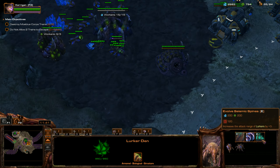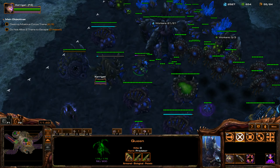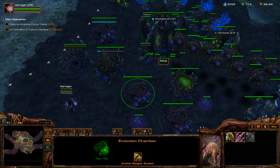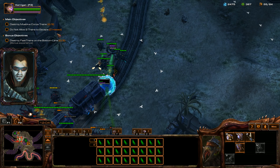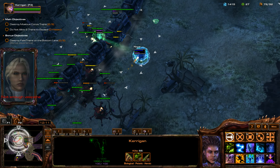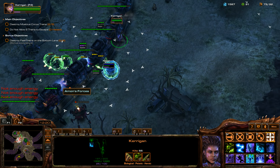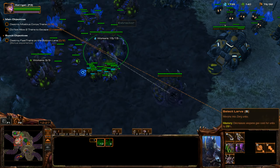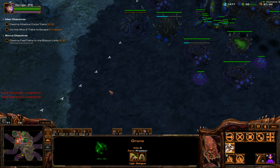We need to keep getting upgrades. We're going to get Seismic Spines, which will increase the range of Lurkers by plus 3 — that's going to be really good. We're going to get Missile Attacks level 2 and Carapace level 2 in a second. I think we're going to start spawning our Hydralisks and start turning them into Lurkers pretty quickly.